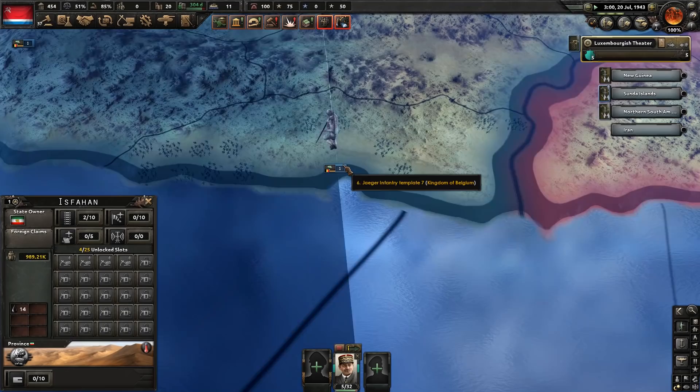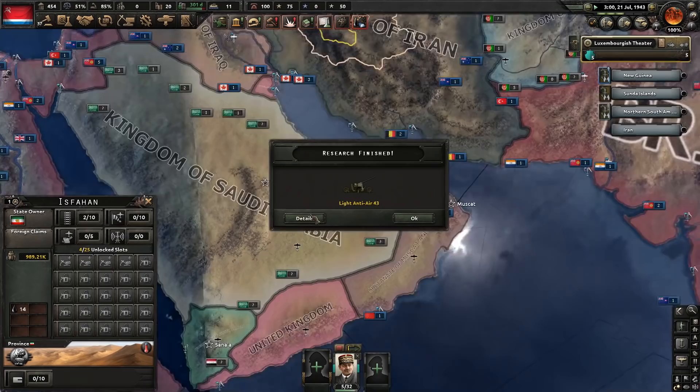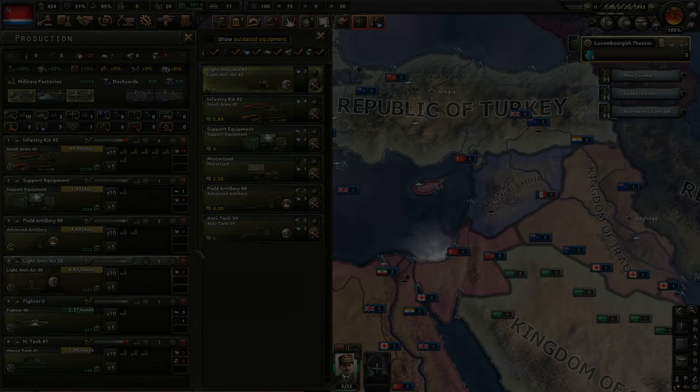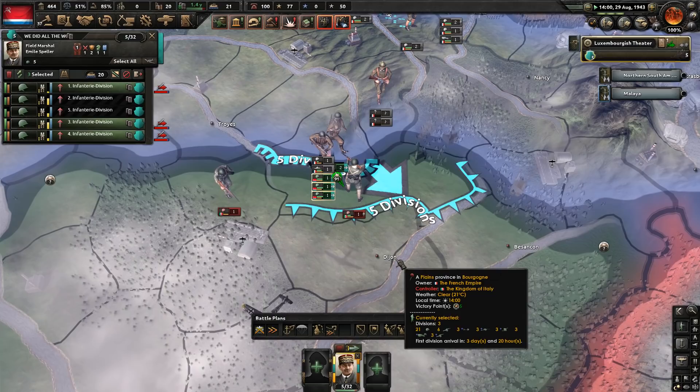It went surprisingly well. It appears Belgium have been sending troops internationally — I'm guessing they were fighting in India against the Portuguese or something. So AI Belgium, as well as being extremely powerful, is being much more aggressive and courageous than I was as Belgium. Good for them. Here's our next attack against France using the offensive plan, but it's playing nicely this time — we're just moving forwards a bit, and indeed that's what the troops are doing.